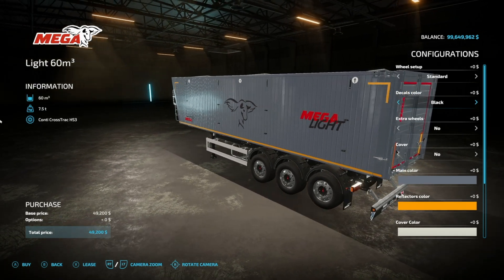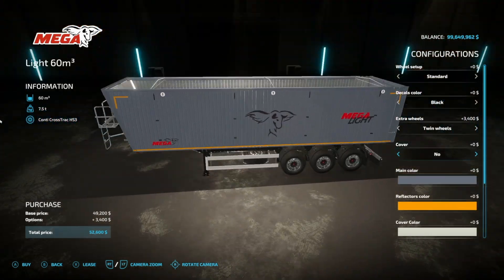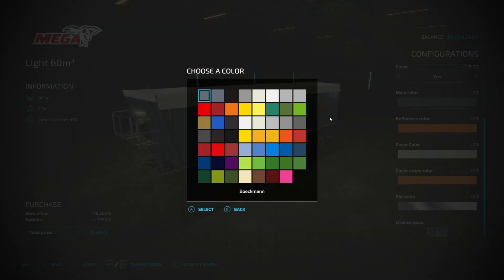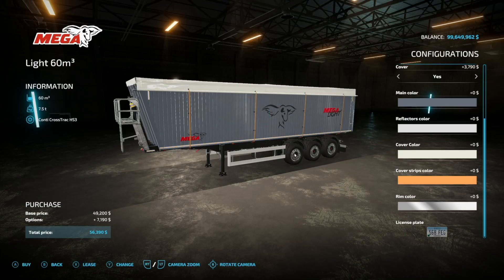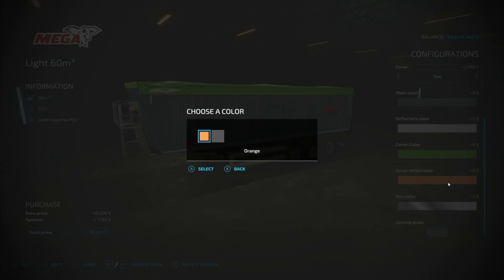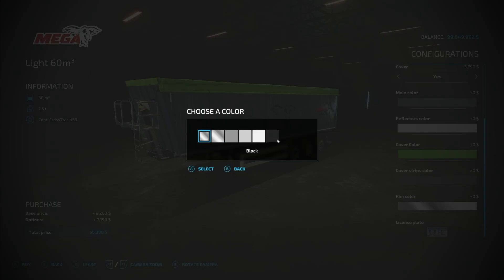Extra wheel option: standard or two wheels. Cover: yes or no. Main color has quite a few grays, beiges, and other colors. Reflectors come in orange, yellow, and white — they can't be removed. Cover colors include a wide range, including neon green. Strip colors blend in nicely. Rim colors include grays, silver, chrome, and black. Really nice looking mods — hopefully these come to console.